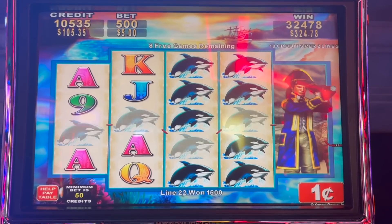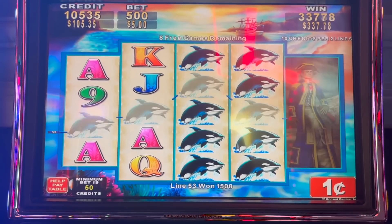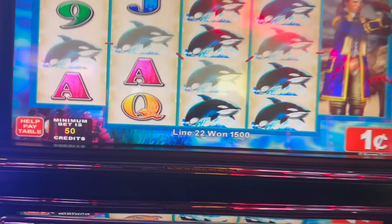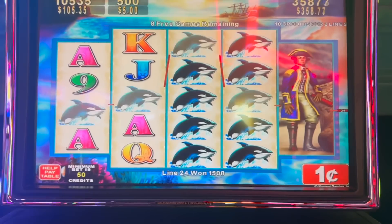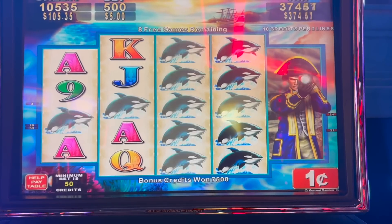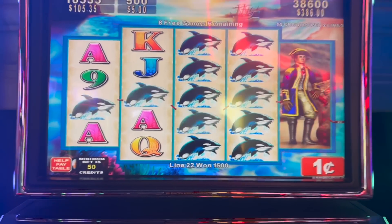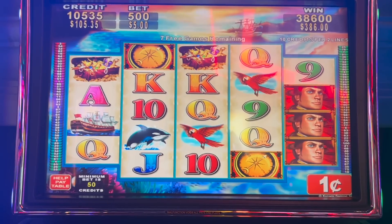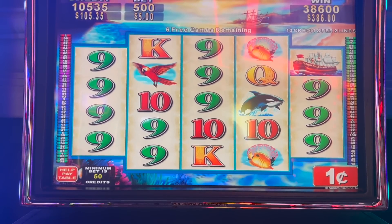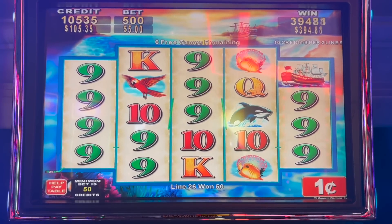Yes, yes, yes — now that's what we're looking for! I just had my amaretto sour — already drank it all. We almost re-triggered again. Come on nines — we almost had those nines across the board for $12. Six free games remaining.